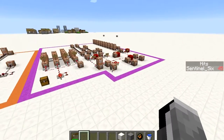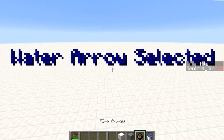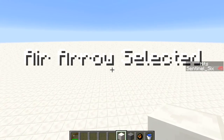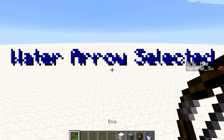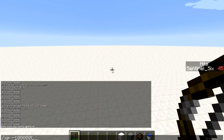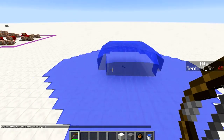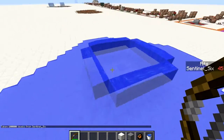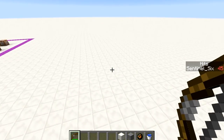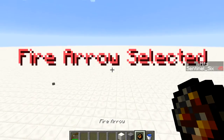I also went for another selection system — you can use hotkeys: nine is water arrow, eight is fire arrow, seven is earth, and six is air. Starting with water — I'll just shoot my bone to make sure it's okay. The water arrow just creates a pocket of water for a while, which you can use to trap people.